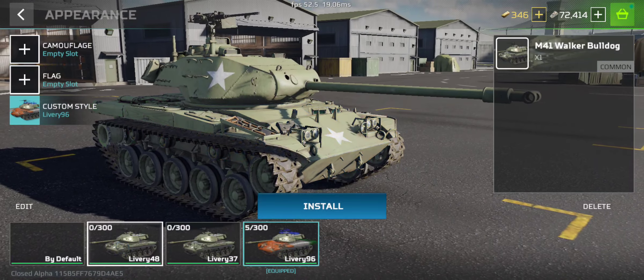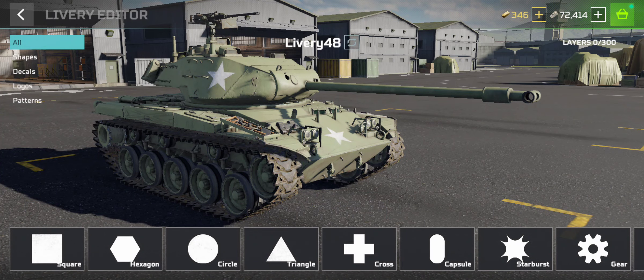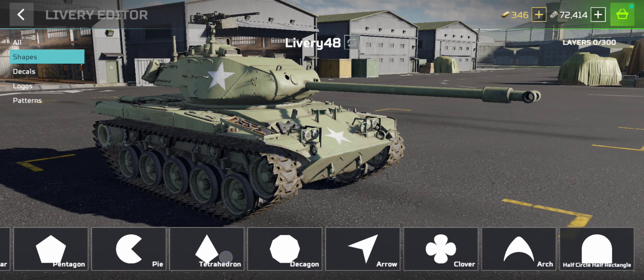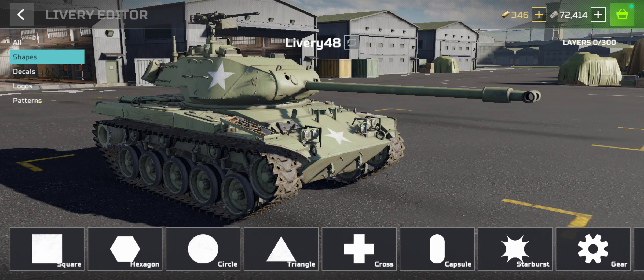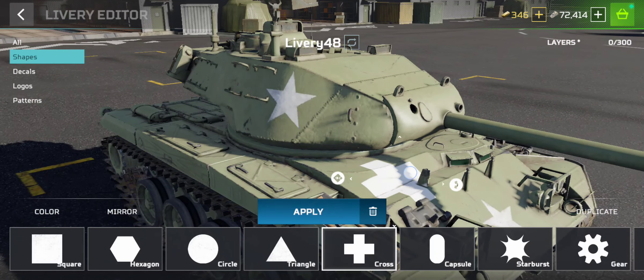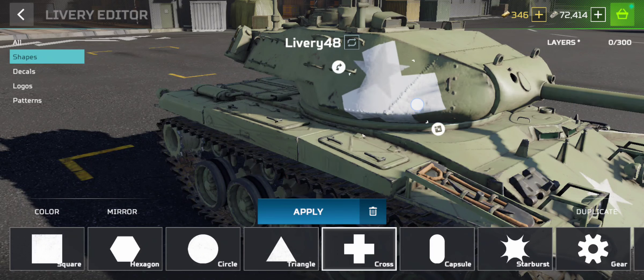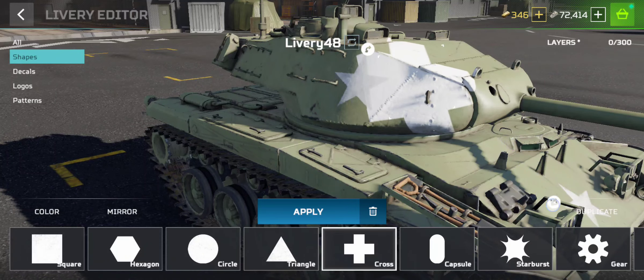You can select the tank of your choice and then click on edit. Here you can choose various shapes — for example, I chose this plus sign. You can set the position where you want to use it.